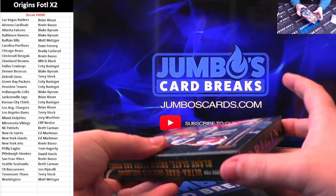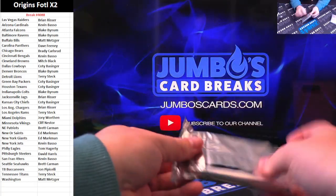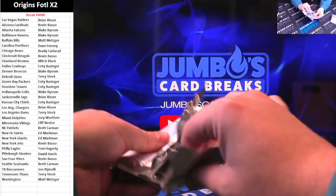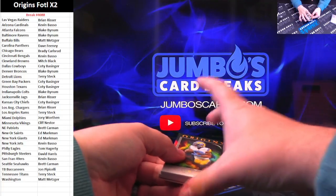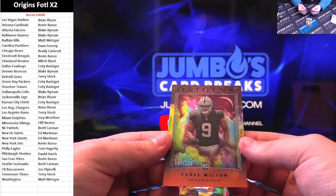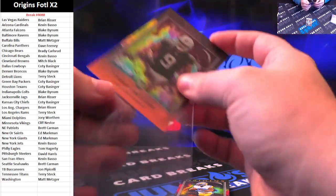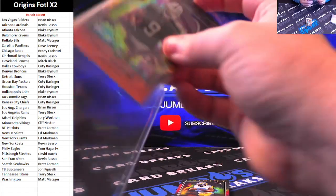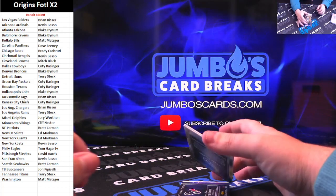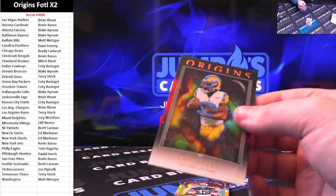Good luck guys, last box of this case, F.O.T.L. Not sure when we'll get more. Origins hobby comes out next week — I believe it comes out on the 8th. First up: Tyree Wilson to $1.49 for the Raiders. On the base: Cam Akers for the Rams.